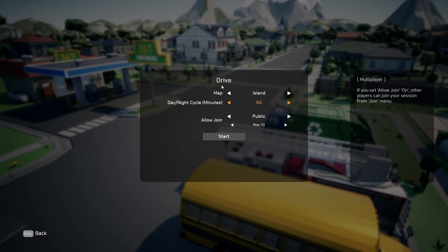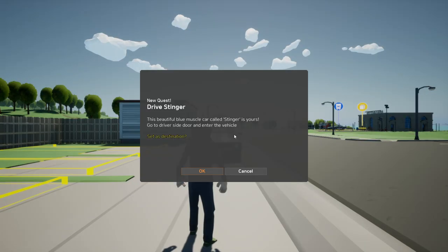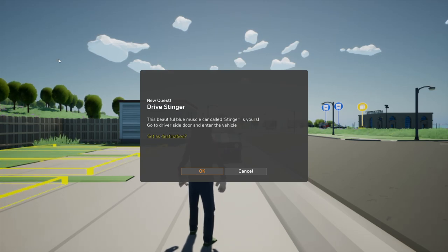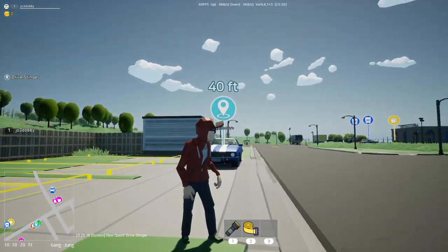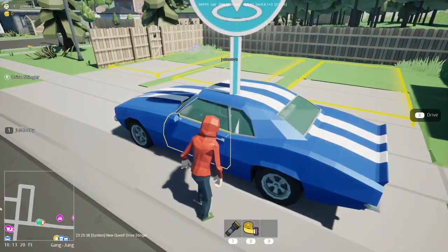So what we'll do is start a new drive. It's set in Ireland. We don't want anyone to join at this moment in time, but you can have people join and it's so fun to play with friends — actually quite stable as well. Here we are; this is what you get when you load the game. We're going to play the tutorial. It's fairly easy to pick up. New quest: drive the Stinger — this beautiful blue muscle car. Go to the driver's side door and enter the vehicle. There it is, and this is me. I might have to change my character at some point.